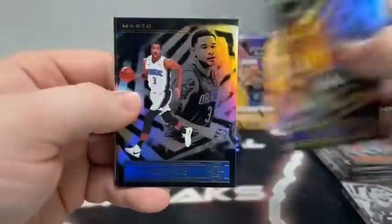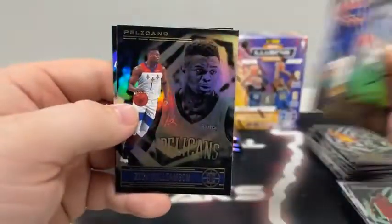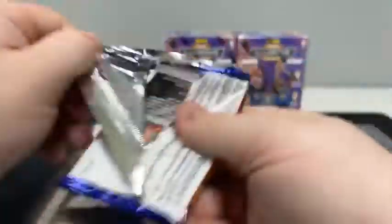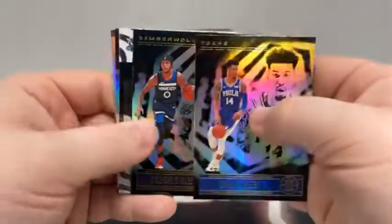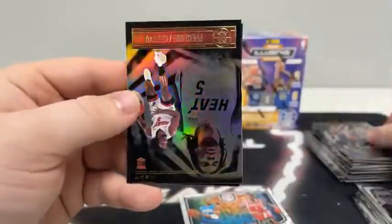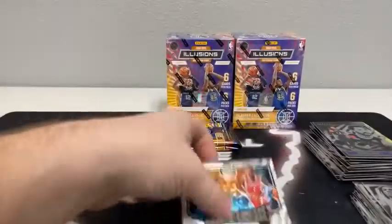Pack number three: Miles Turner for Indiana, Chuma, an Emerald of Thaddeus Young, Nikola Jokic for Denver, Zion on a second year, and a rookie of Jalen Smith for the Phoenix Suns. Pack number four: Danny Green, D'Angelo Russell, our next career lineage — Tracy McGrady — we'll do a dice roll for that one. Here is Derrick Rose. We've got two rookies: Precious and Okunyewa for Atlanta.